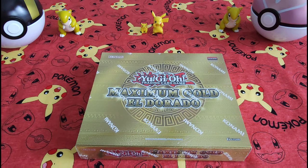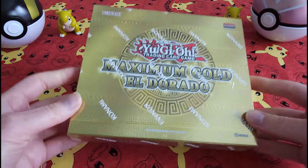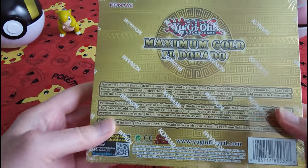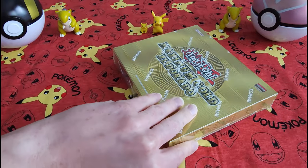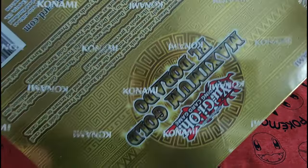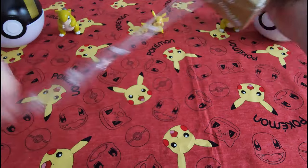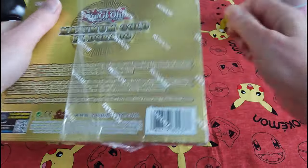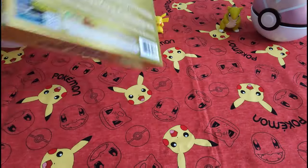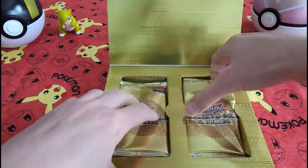Hello everybody, welcome back — Collectible Card Check here. Today we're going to be opening up this Yu-Gi-Oh! Maximum Gold El Dorado pack. Here's what we've got inside. Hopefully there's something fun in here. Cut this bad boy open — beautiful, love the presentation here.